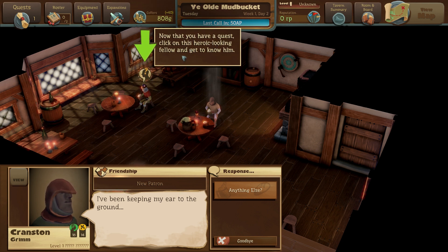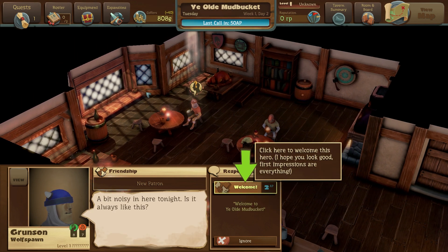Now that you have a quest, click on this heroic-looking fellow and get to know him. So we know Cranston, and there's a new dude. This is Grunson Wolfspawn. We need to welcome the hero — it costs 2 AP, action points. We have 50 action points for the day, and as far as I can tell they reset every day, so you want to use as many as possible. We're going to welcome him. He says, 'Well mate, I'm Grunson, for hire.' We're going to hit hire.